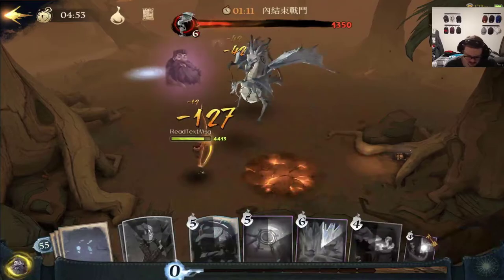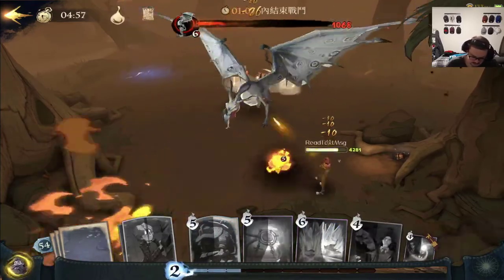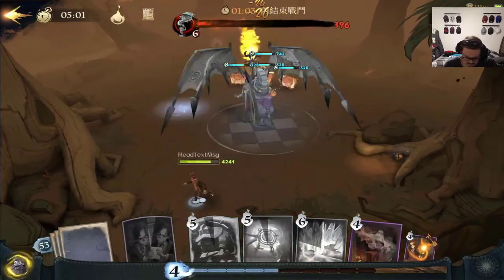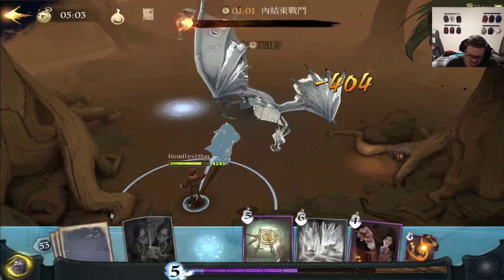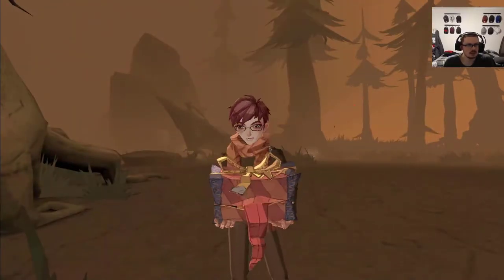Send out the monster books, and then we're gonna send out Ron here, because Ron will definitely do some damage. Wow, this was actually the easiest Forbidden Forest run ever.